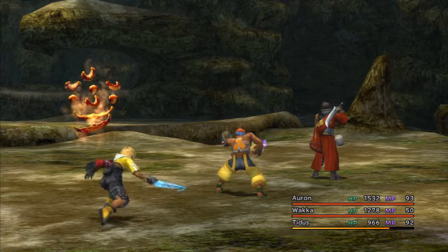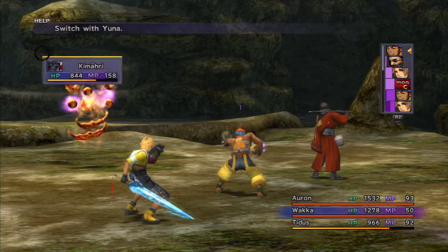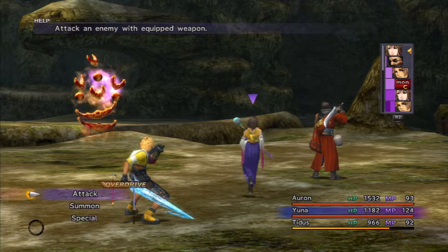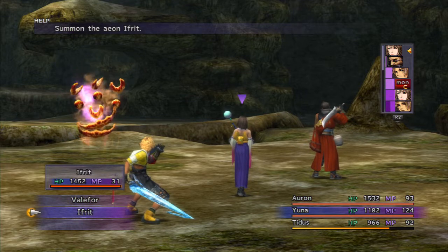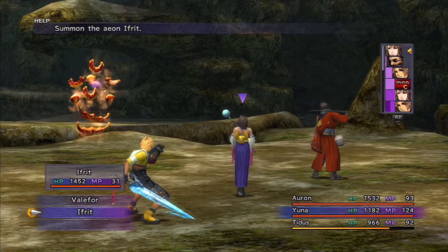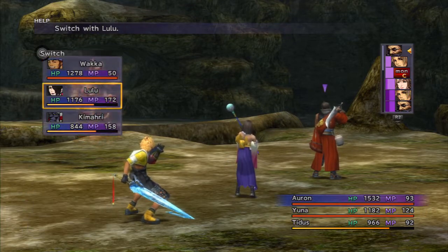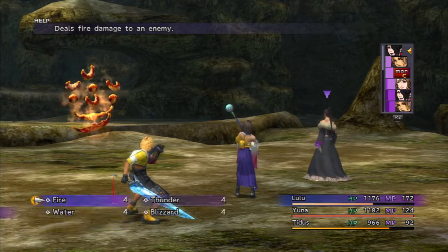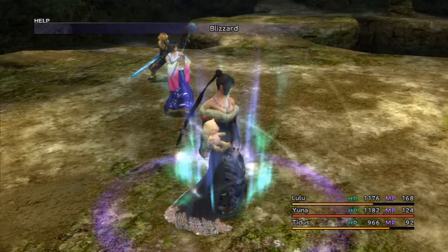Swapping weapons would probably be better for this situation. Also, on our way up here you want to make sure you have both Valefor and Ifrit — more importantly Ifrit's overdrive gauge filled. Mine are already charged up so I shouldn't need to worry about that. Let's use Blizzard to finish off the Red Element.